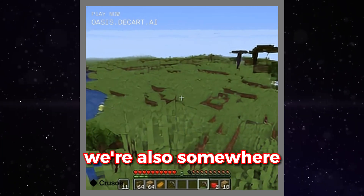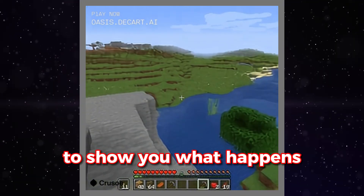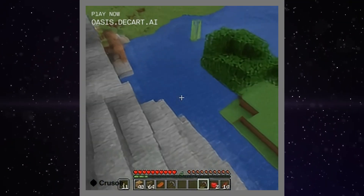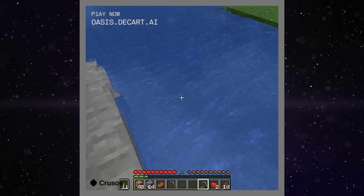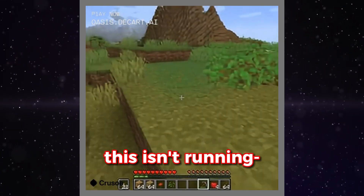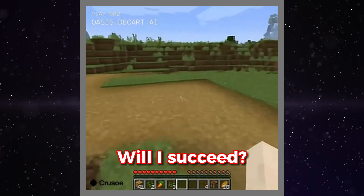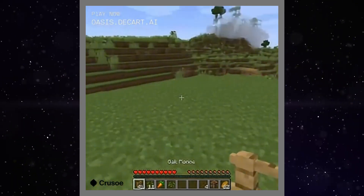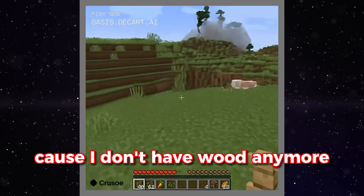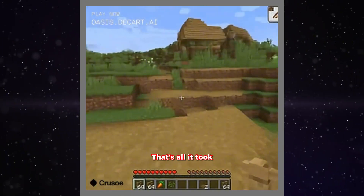We're also somewhere completely fresh. I believe this is as good a time as any to show you what happens when you try to go in water — simple answer is you don't. Reminder, this isn't running, there's no game engine. This time around, I'm going to try building a house. Will I succeed? Probably not, because I don't have wood anymore. House. Oh hey, look — I did make a house. That's all it took.